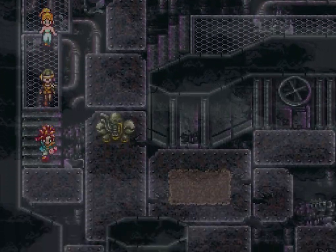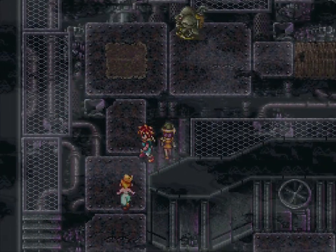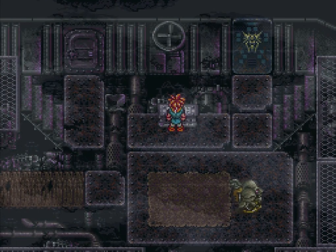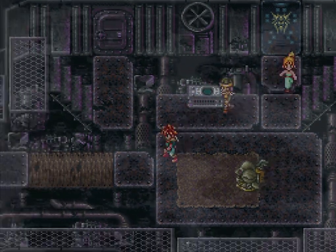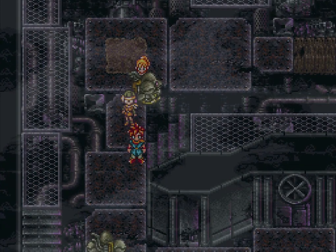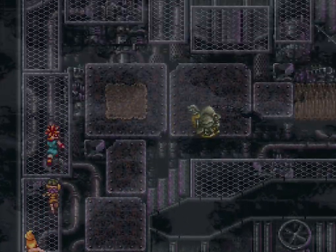The robot fights here are generally easy because you're fighting them mostly one-on-one; otherwise they would be a little bit harder. There's another door here but you still don't have what you need to open it, so don't even bother. Easily avoided — let's go into the next room.